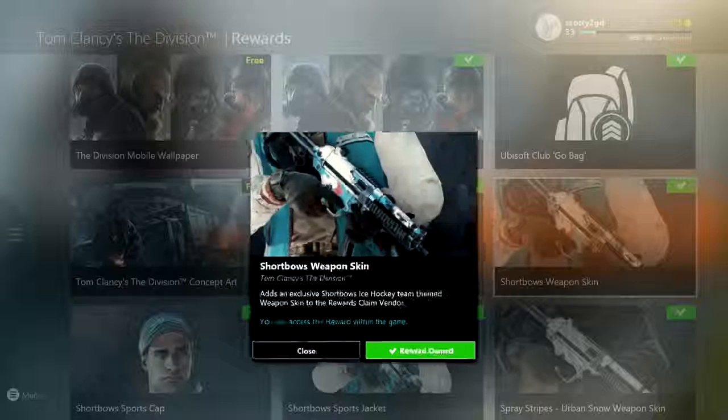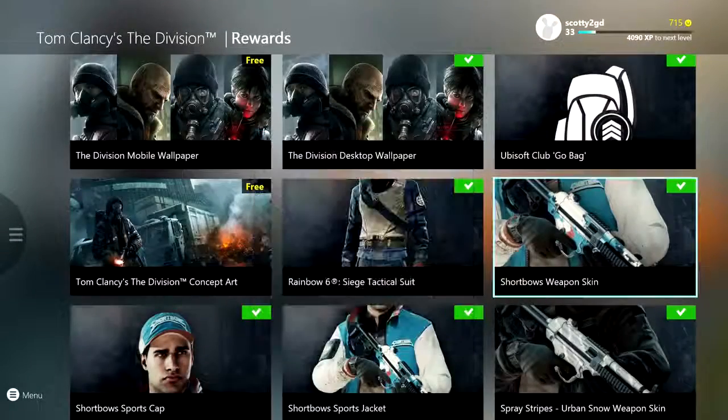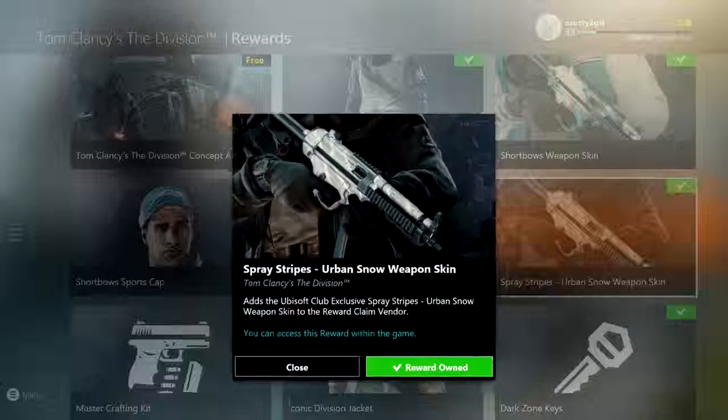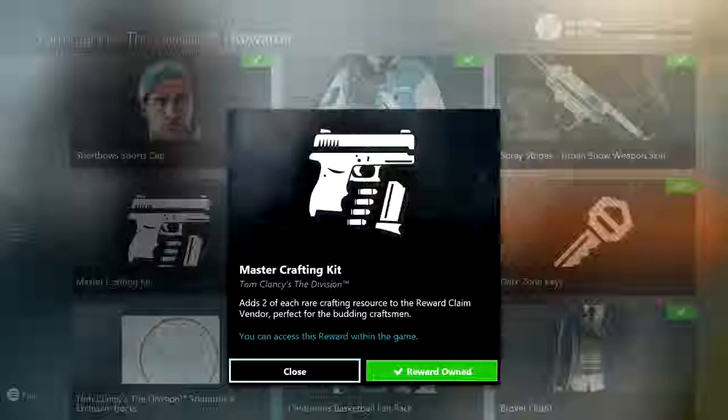Look at this weapon skin — I love it, that looks awesome. It's a short bow, ice hockey team themed weapon skin. Yes, I like weapon skins, I like it a lot. You also have a cap and a jacket, and you got the urban snow weapon skin which looks very white — that's a little snowy urban vibe, thumbs up for that.